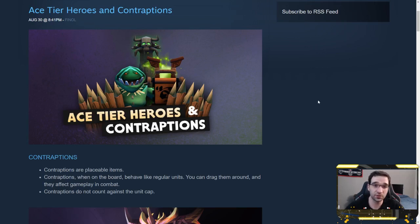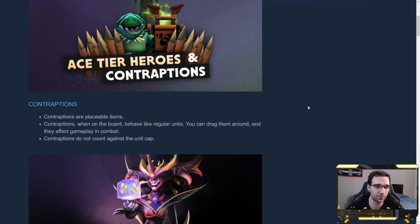Hey everyone, Tin Man here. Dota Underlords has just released an awesome patch that includes the ace tier heroes, their change to the 5-cost tier heroes, and contraptions — a brand new set of items. There's a lot to cover here, let's hop right in.